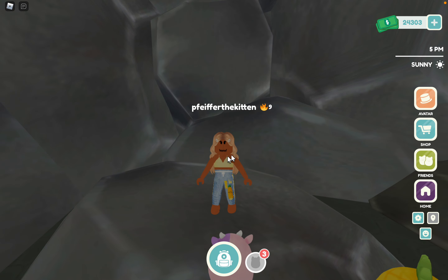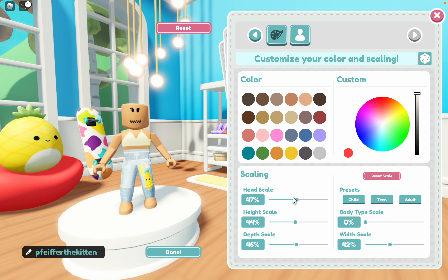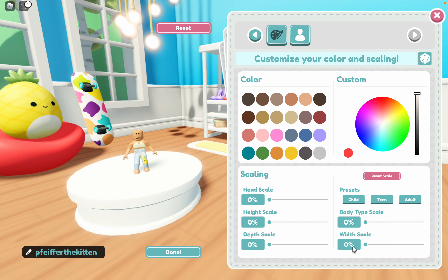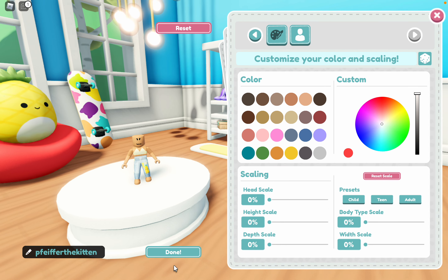And the next thing you're going to do is go to your avatar. You're going to take off your hair so it's small, and you're going to change your scaling to everything zero. You need to be the smallest as possible. Right here, that's the smallest you can be. So now I look like this. Okay, I guess I did change everything.